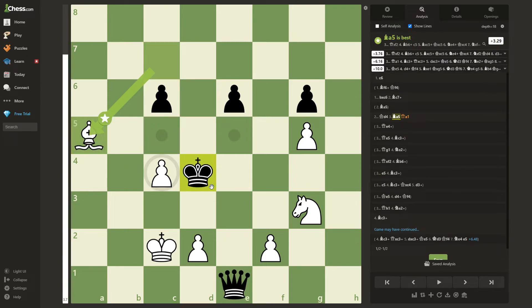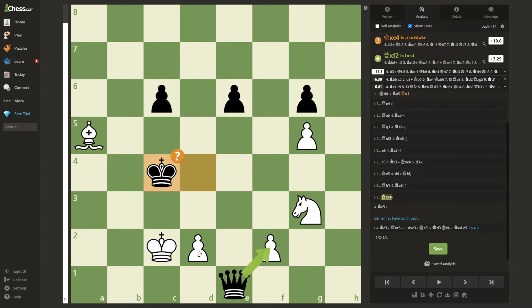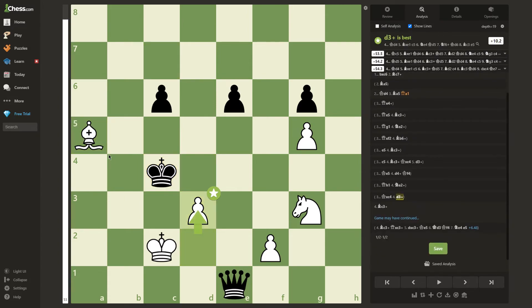But what if black moves his king? Black has three illegal moves with his king. c5 and e5 both lead to the move d4, which wins the queen. And if black captures the pawn on c4, then pawn to d3 wins the queen.